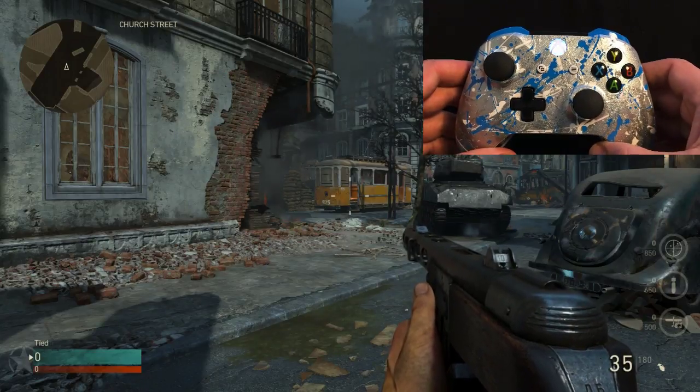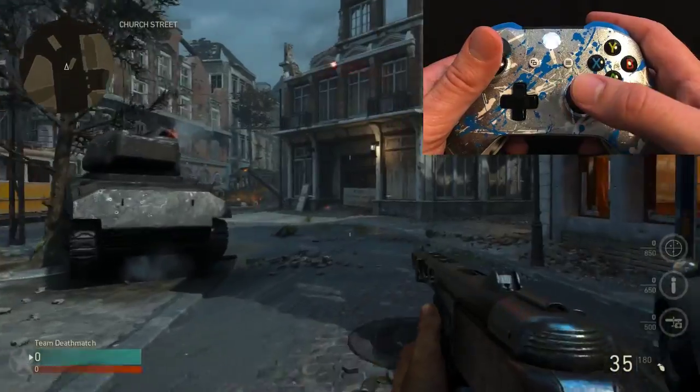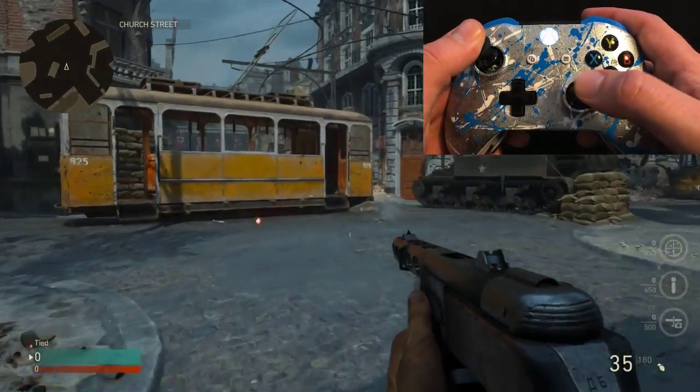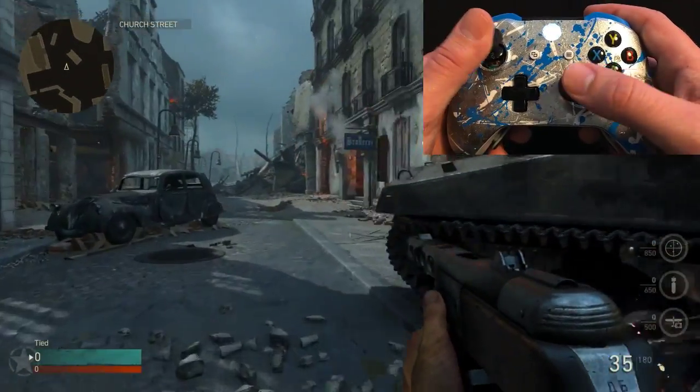Dropshot is a very useful mod in many game types. What Dropshot does is allow you to fire with the right trigger, causing you to immediately go prone to miss enemy fire. Essentially all you do is pull the right trigger and the mod will automatically drop you to the floor.